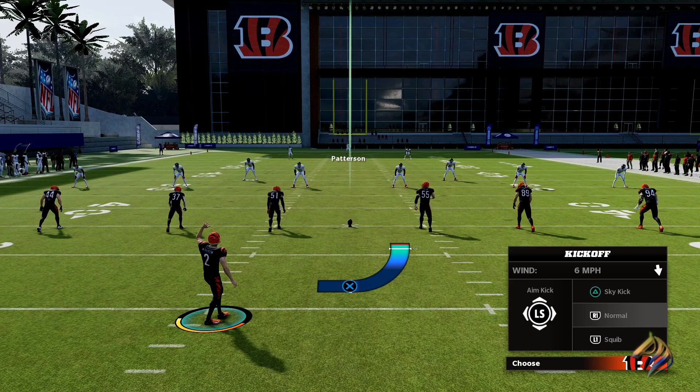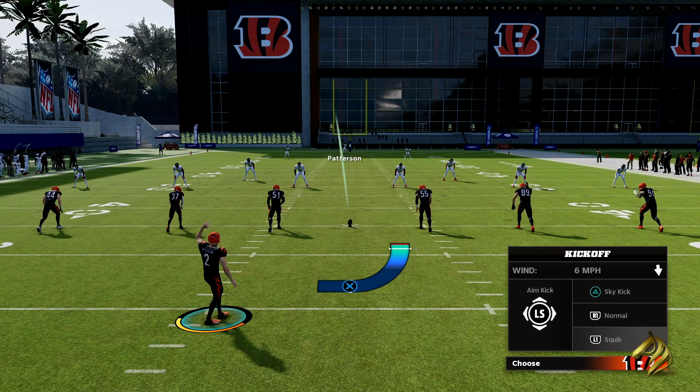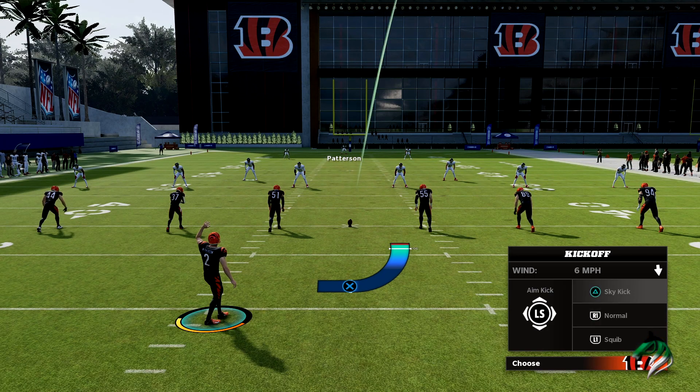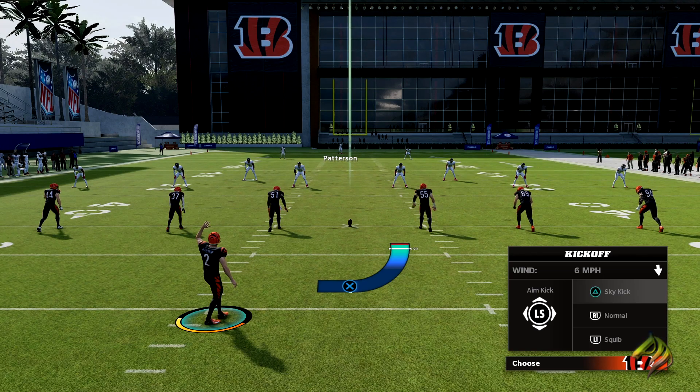For those of you who are new to the game, you can see at the bottom right of the screen — before you press anything, normal kick is highlighted. Once you press Triangle it'll highlight sky kick. Once you press L1 it'll highlight squib kick. Once you press R1 it'll highlight normal again. You aim the kick to the right side and you don't even have to move it up, because you can't move it up.